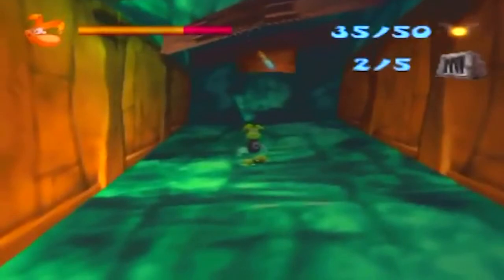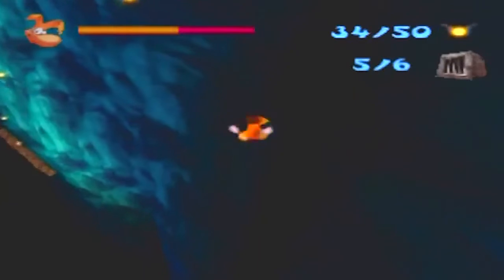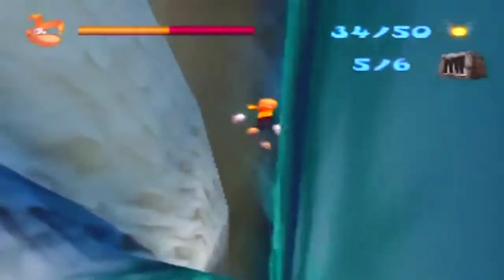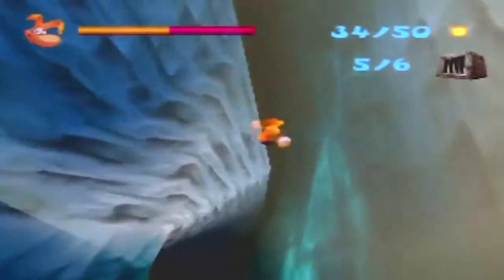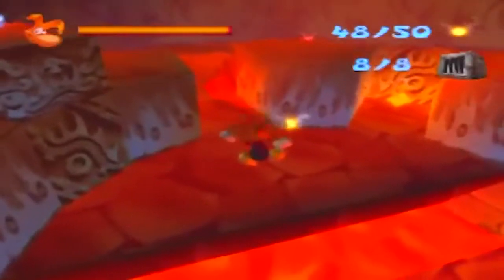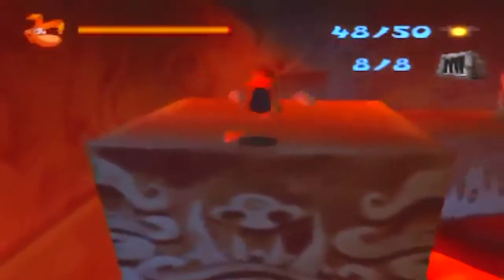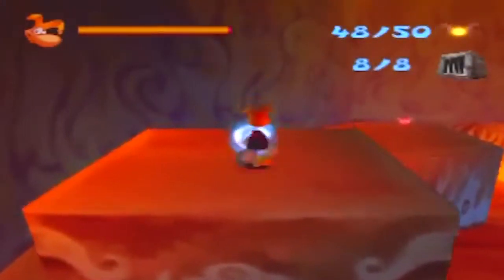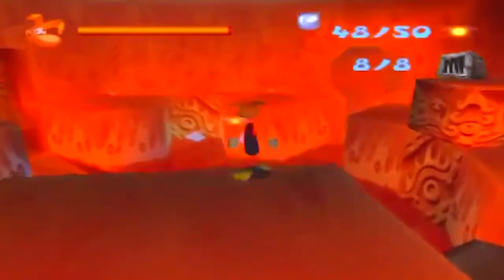The controls in Rayman 2 are fantastic - pretty simplistic and easy to understand. The swimming controls are some of the best I've seen on the N64, which is saying something since controls can really suck in N64 platformers. It's too bad there aren't many swimming levels. Aiming for air is easy, and moving from level to level feels tight. I also feel like Rayman has the perfect speed - not too taxing for an experienced player who's played before, but not too fast for a newcomer either. You can take the game at your own pace.